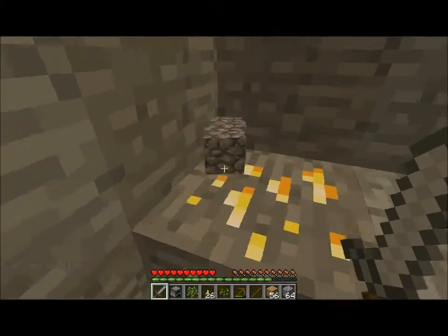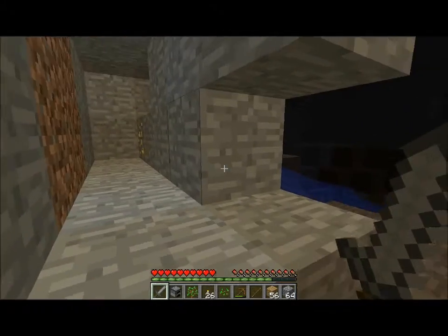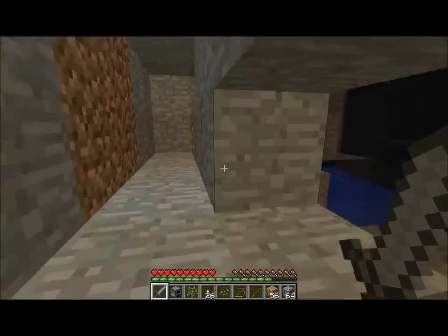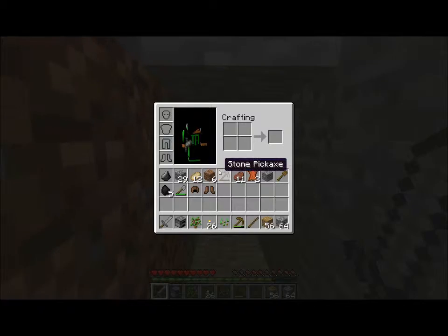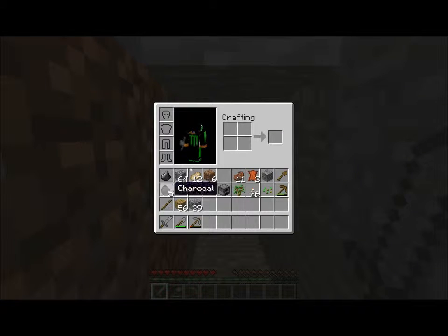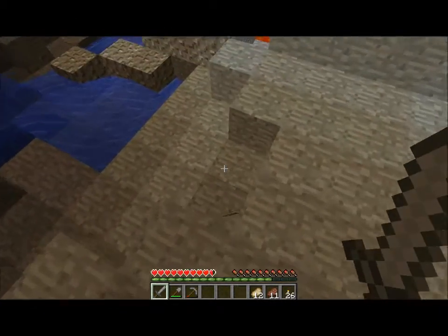You missed gold - if you go the other way, it's like a dead end and there's just like a block of gold there. Oh yeah, we can't get it without iron though, can we? No, that's what I mean. A creeper - fuck you, creeper! Oh, everything's out of order in my inventory now. I've lost my axe. It's fine, the axe is a little bit further down. I nearly just got blown up!